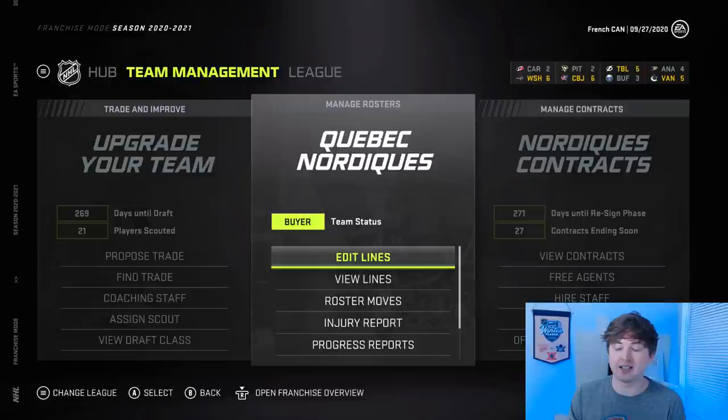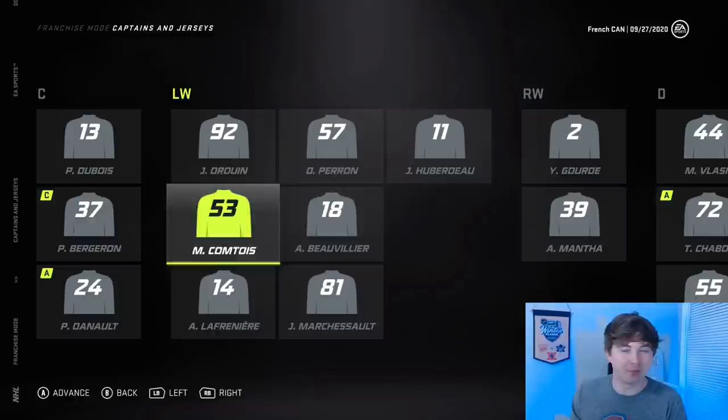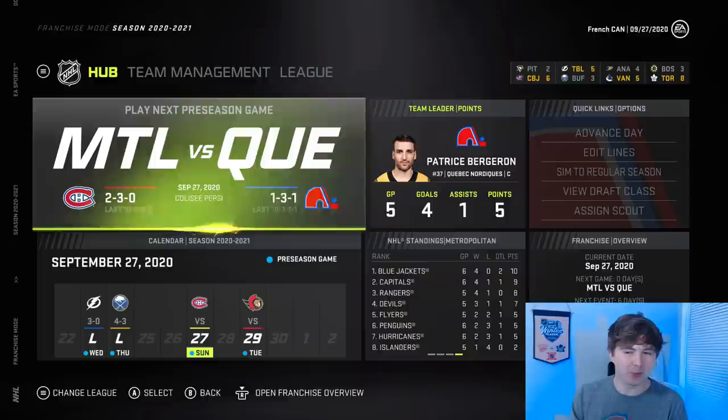Next I want to show the overalls — offense, defense, goaltending — and also show the captaincy. Of course I've got Bergeron wearing the C; I think he's actually the only captain that's on this team. I gave an A to Price too because he plays on Montreal going to the Cup Final, and then the other A to Chabot. As I mentioned, Ottawa is actually another bilingual team, so I figured I'd recognize that.